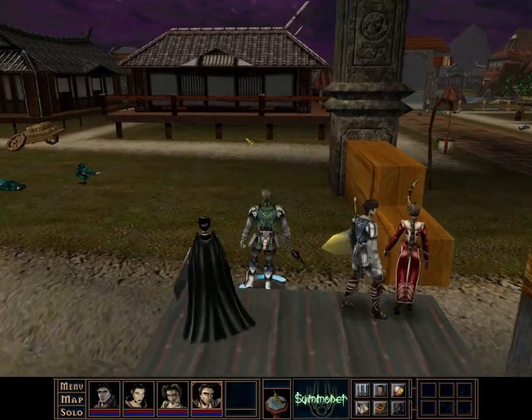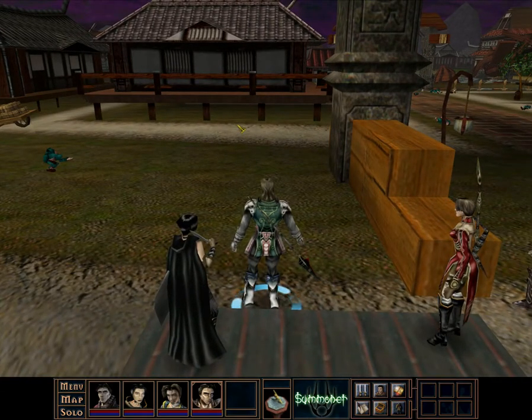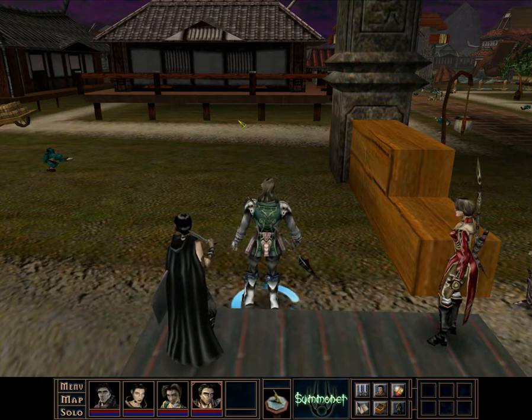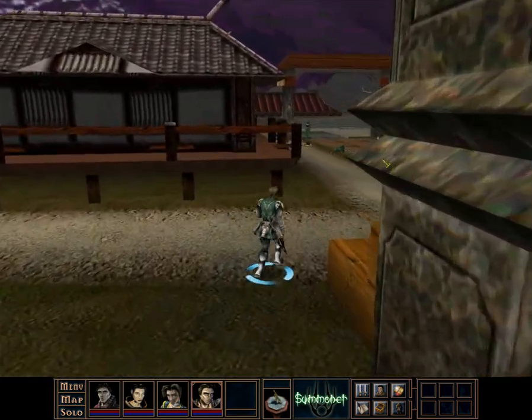It's now populated with shops and stuff. As FAQs typically do, they listed all the items in the shops that we can get now, and it is a hell of a list.